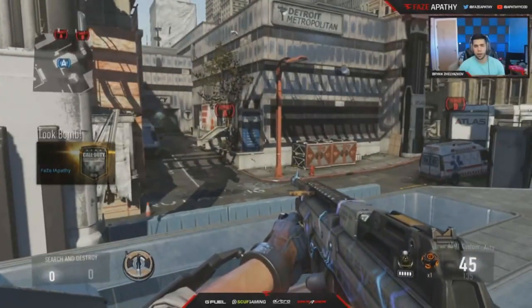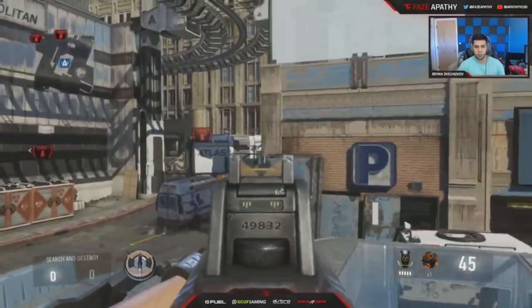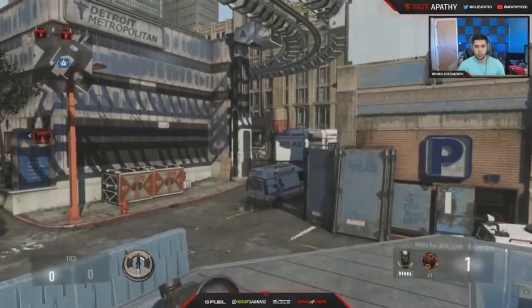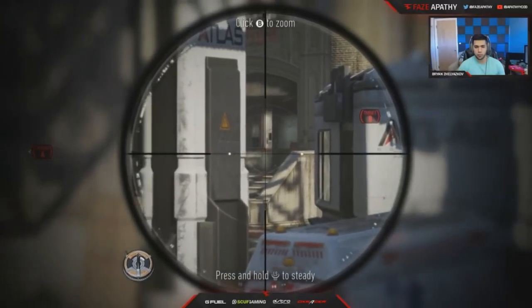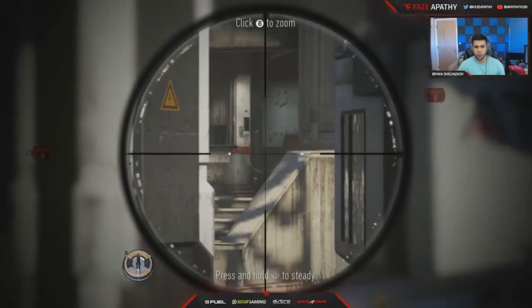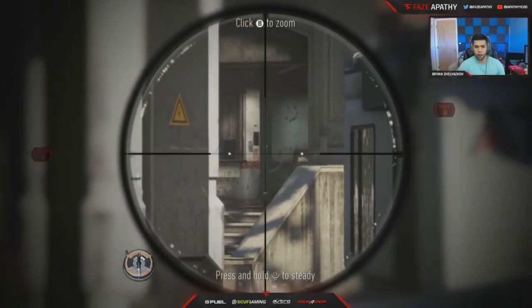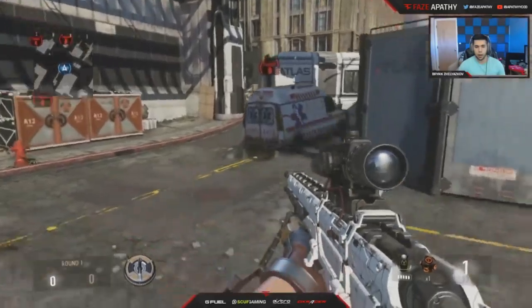So now we are on the offense side. I'm gonna start off with the sniping spots again. Everyone knows the basic atlas position. For people who don't know, you don't have to triple zoom in — you can just double zoom in. You can see the cross here, you can count how many cross: one, two. It's pretty simple.